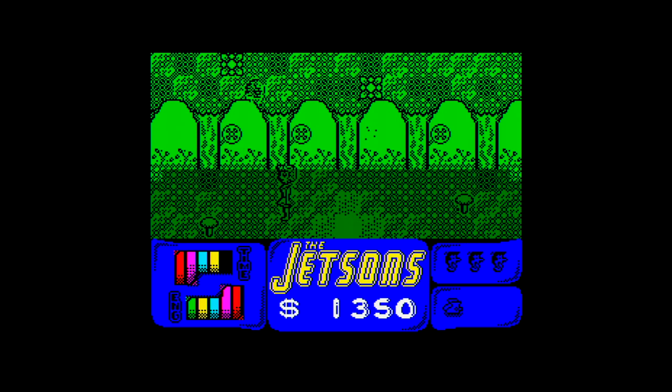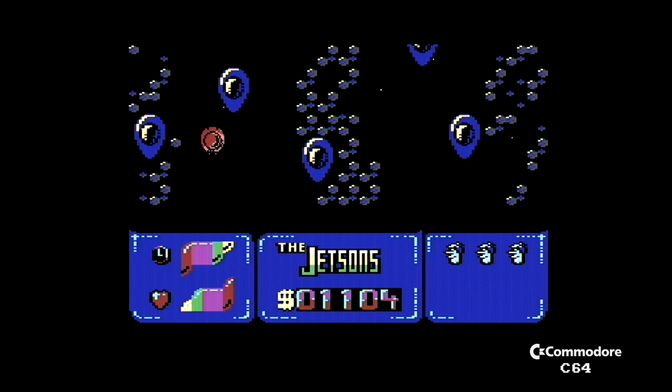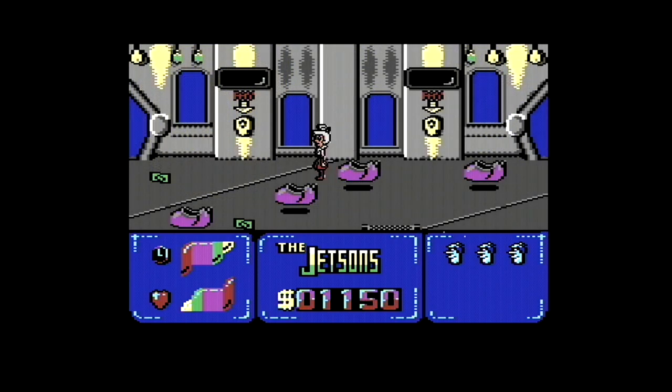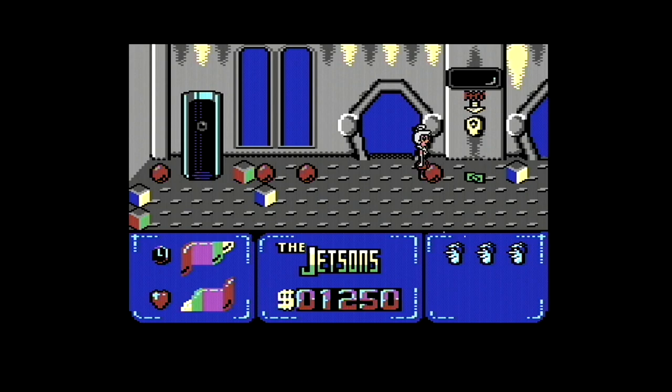It's got design issues, this game. The between-level sections actually work a bit better. On the 64, there's another level with the daughter of the Jetsons - can't remember her name. On this level you have to collect money and hearts, for some reason.